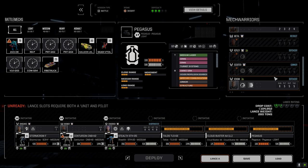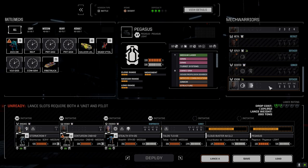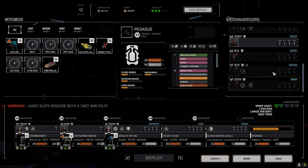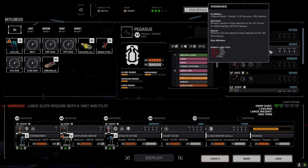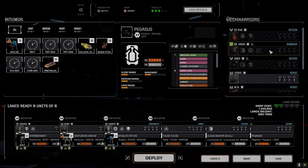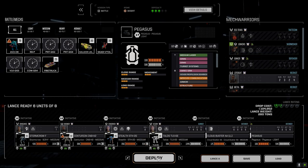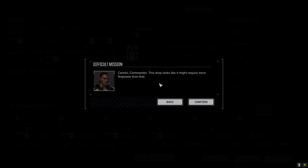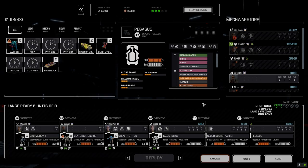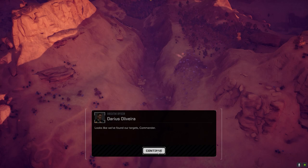We'll see how that goes. Then we want Vision down here, and Venom in the Cloudbuster, and Ironsides — not in the Galleon but in the Pegasus now. Let's hope that extra speed pays off.